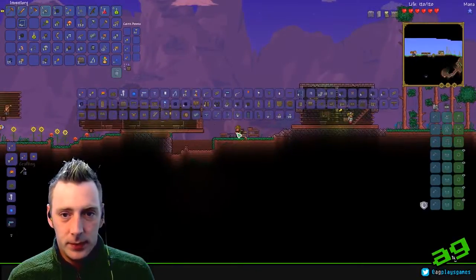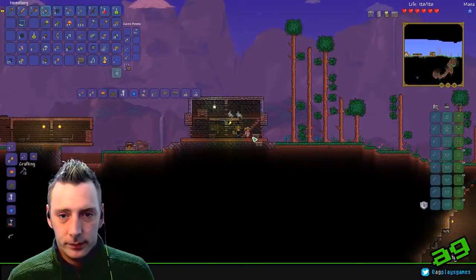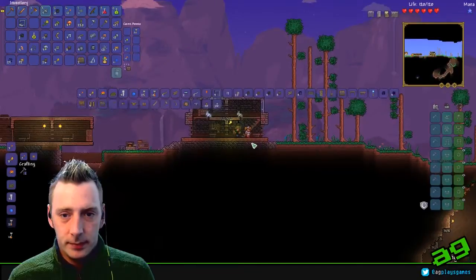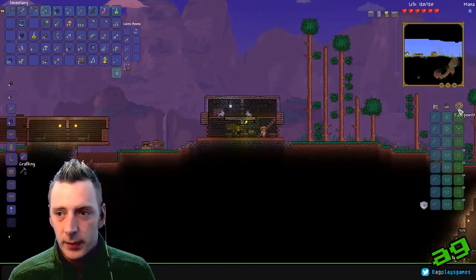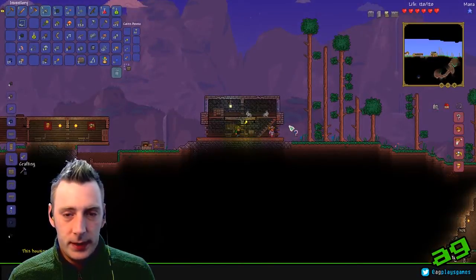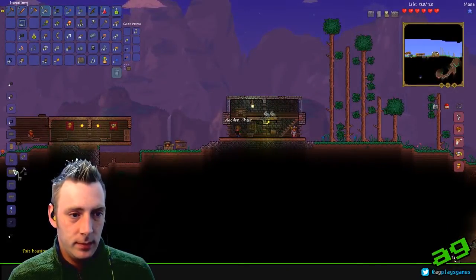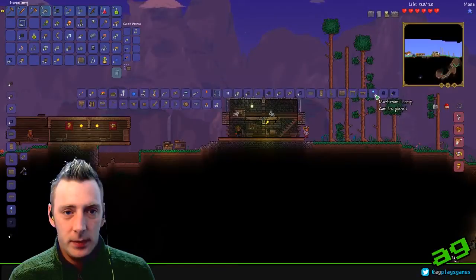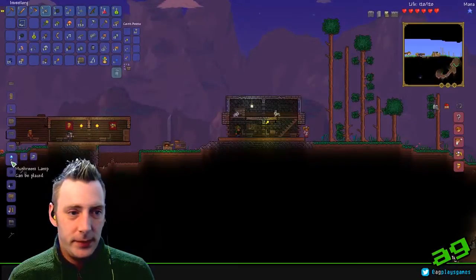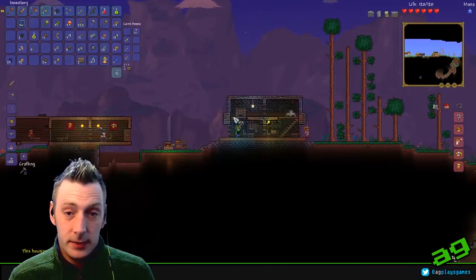That needs a crafting table — I should probably just move this one. Then all I have to do is get a chair in there. Do a quick check, see what's wrong with it. It's suitable. Perfect. This room just needs a light source and a chair. What kind of light sources do we have available? Because we picked up some mushrooms, we could go with a mushroom lamp, which gives us a blue glow. We've got tiki torches — don't always have to use a plain torch. It's kind of cool. Housing is suitable. Perfect.